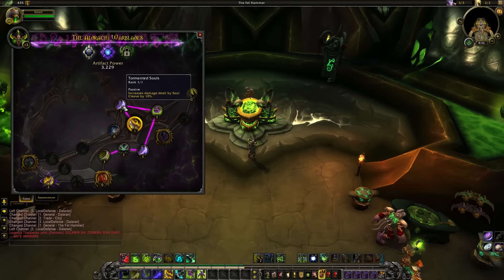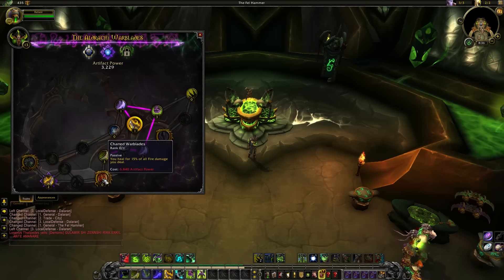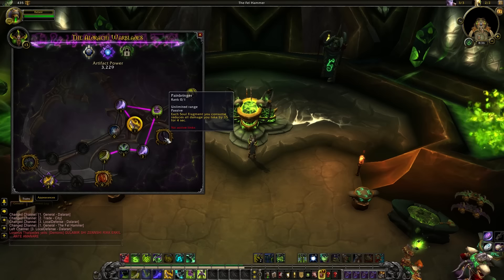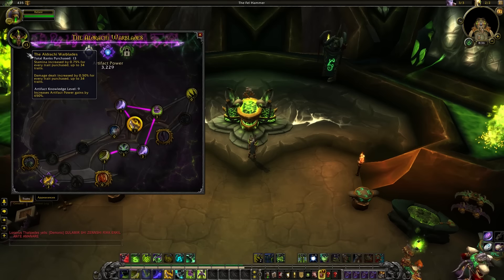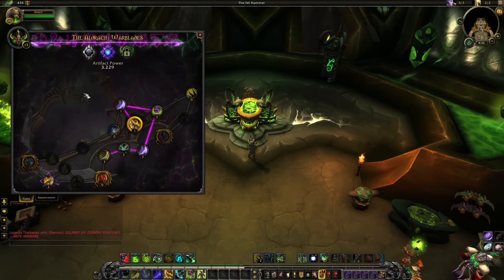Hey folks, this is Kalani. Before too long you'll have your shiny new artifact in hand, but you're going to need to fill it up with a whole lot of artifact power before it's really going to help you out. So where can we get our hands on this artifact power? A better question would be where can't you get artifact power, as it comes from pretty much any sort of gameplay, including dungeons and battleground rewards. I'm going to give you a few hints and tips to get the most artifact power possible so you can unlock all your traits as quickly as you can.